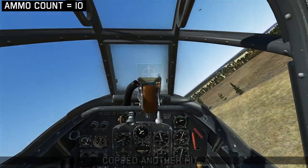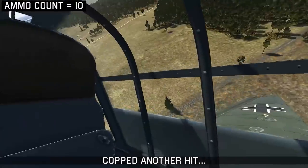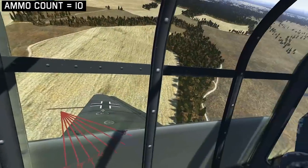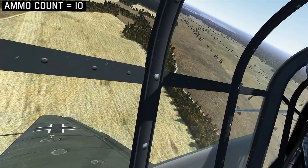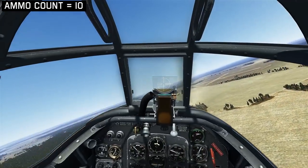That tank is still moving along towards the trees, so I'm going to have to be careful not to hit them on the way in. Go to our visual cue, six rounds — there's another tank destroyed. Sounds like I copped another hit on the way in, but the airplane still feels good so we'll keep going. We managed to dodge the trees and then begin extending away from the target. Repeat the process — get enough safe distance and then line up on the next target.